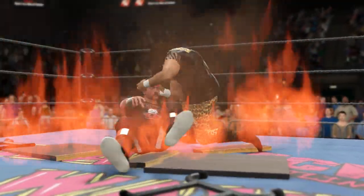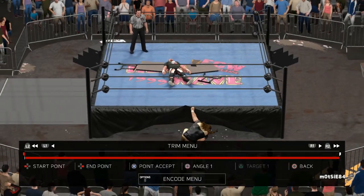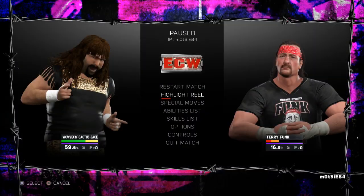Should you wish to turn off the flaming table glitch, this can be done by pausing the game and then going back into the Highlight Reel, at which point the fire should then be removed.